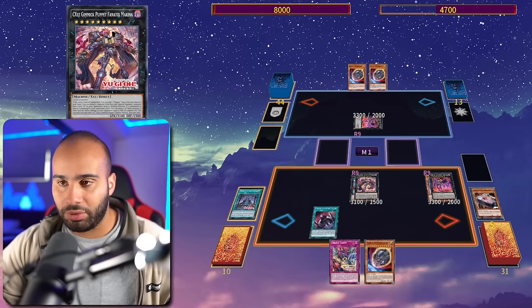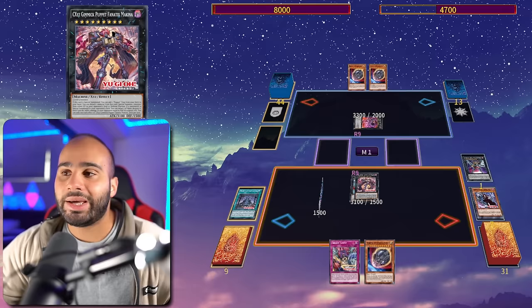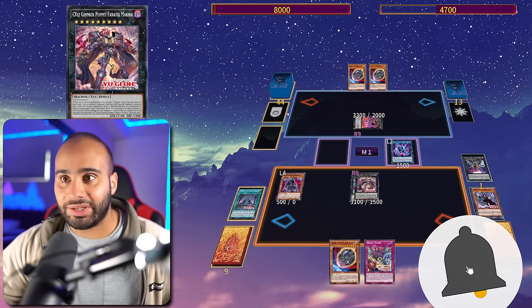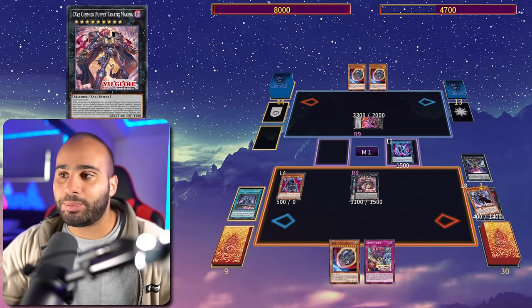You have to do everything step by step. Go into Foolish Barrel to send Dreary Doll to the grave as an extender — it's the one-card combo plus any extender. Summon the extender, it can be literally any machine, then link it off along with the Dark Strings for Chimera Doll. What really matters is that we don't get rid of that Makina — we need it on the field to kill. Go for Chimera Doll, search Terror Baby, then extra normal summon off of the Rank 8.